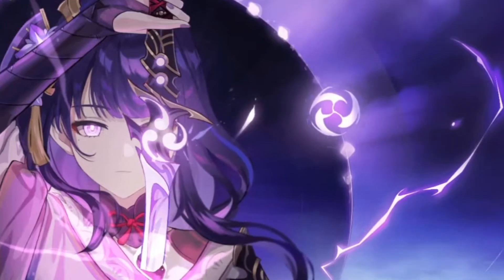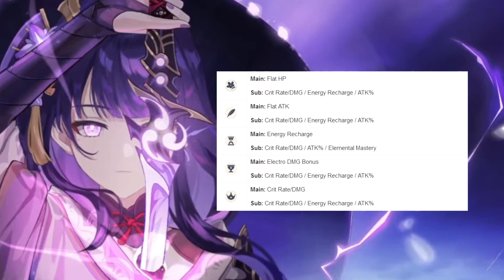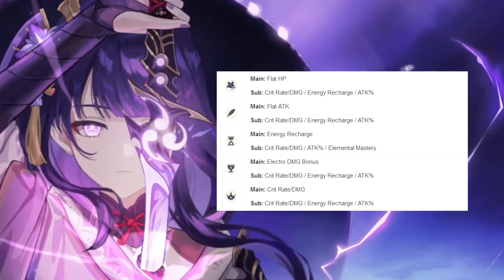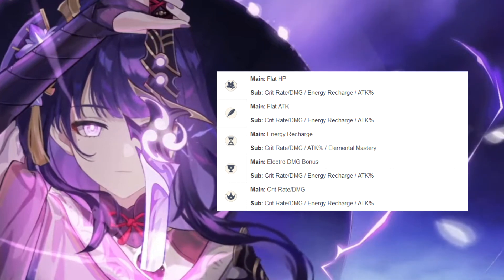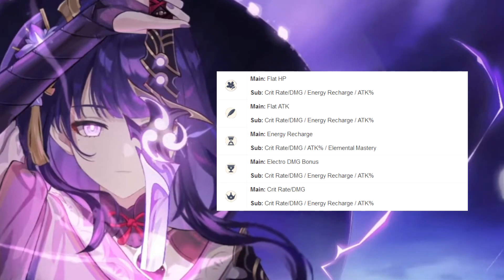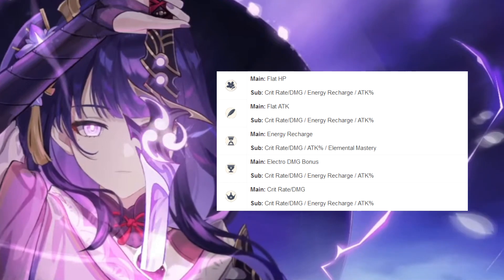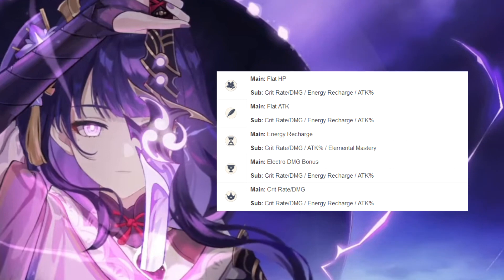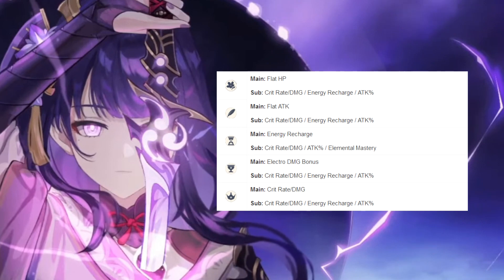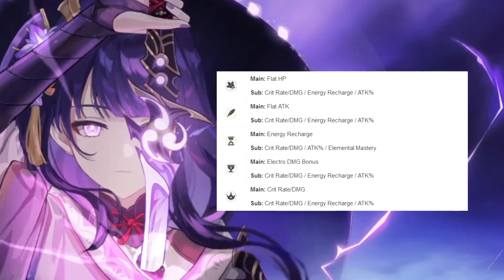Stat priority for the artifact set is simple. Substats are crit rate, crit damage, energy recharge, attack percent. On the Sands, you want energy recharge as your main stat — and since you can't get that as a substat, you swap it for elemental mastery if you go for it. Of course you want crit damage, crit rate, and attack percent as your main ones. Electro damage bonus for the Goblet, with crit rate, crit damage, energy recharge, and attack percent as substats. Then you want either crit rate or crit damage on your Circlet depending on what you need more — if your crit rate's too low, go crit rate; if you have good crit rate and your crit damage needs work, go crit damage. The opposite crit, energy recharge, and attack percent are what you want on the substats.